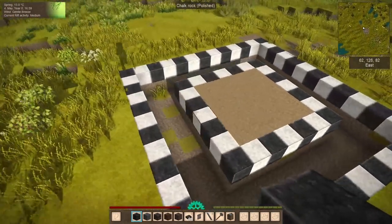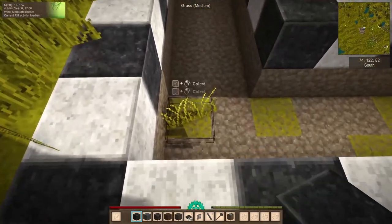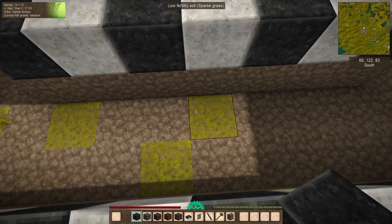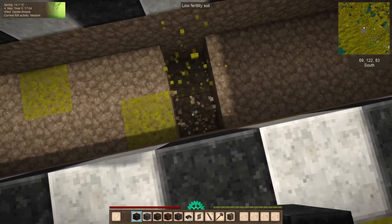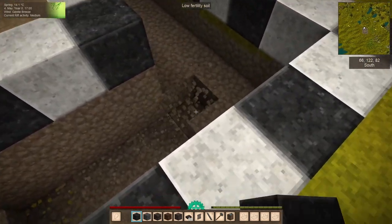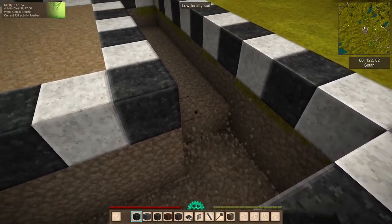From our starting corner, we're going to count one, two, three, four, five — and on the sixth block, we're going to dig down a little bit more. Bring that all the way around. We're going to want to mirror this basically as if this is a diamond, with our top corner being the high point.